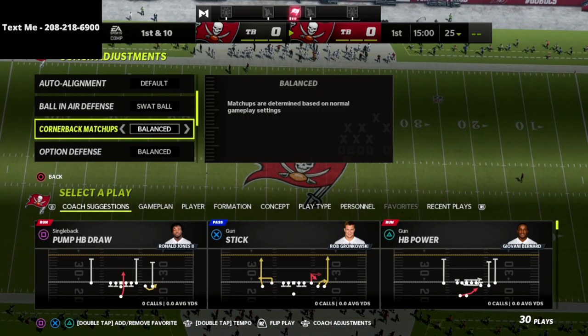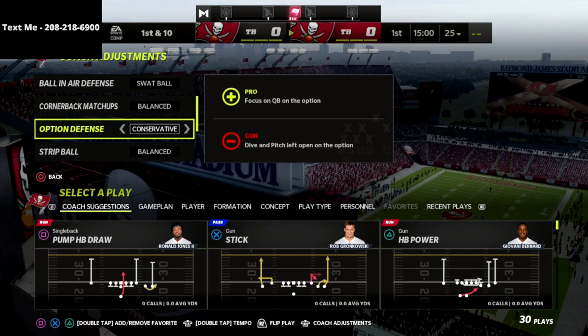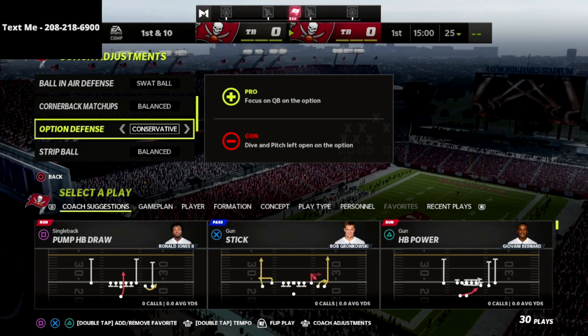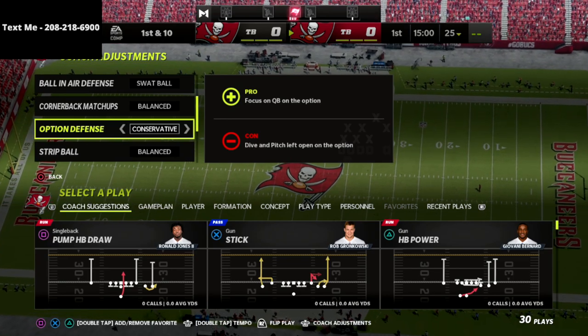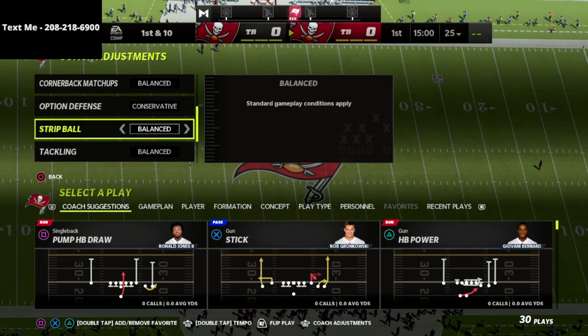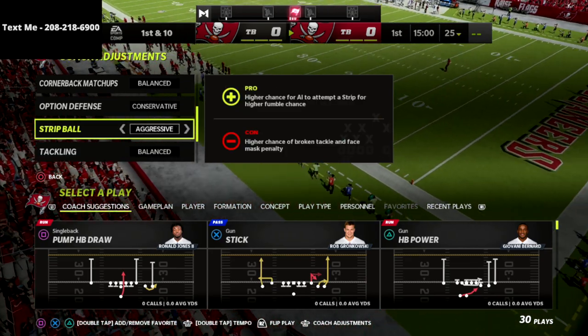Quarterback matchups are gonna be on balance. Option defense is really important — we're gonna put this on conservative. What this does is, on a quarterback option, the computer defense is always gonna focus on the quarterback, meaning it's your responsibility to basically just blow up the running back.